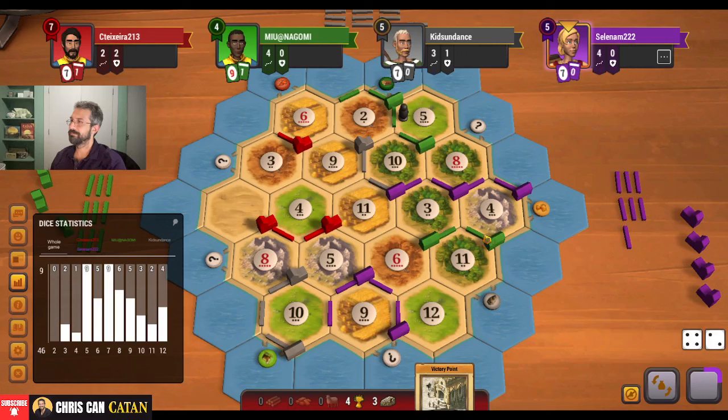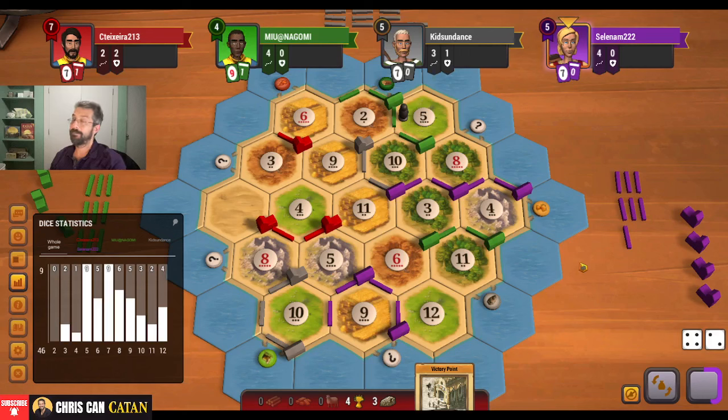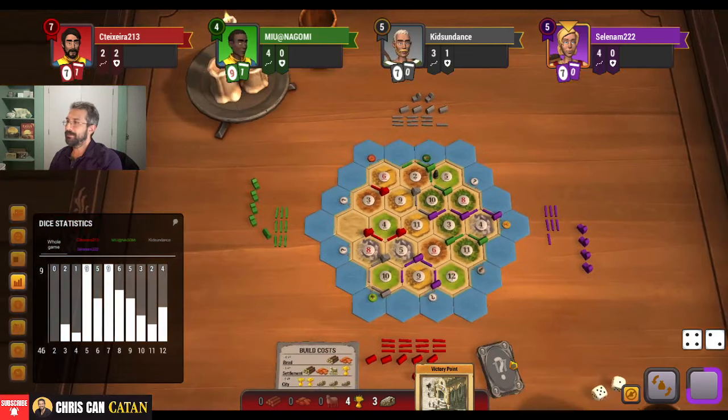Give it to me. It's a real simple trade — I'll give you a sheep for a wheat. Give me that, I'm going to love you, it's going to be great. They probably are going to regret this. They do trade me one for one. We've got rolls on 8, 5, 6, 9, and 11 — if any of them hit, at least we get a card. We need the card. I think we're just going VPs and knights. There's still plenty of cards left.